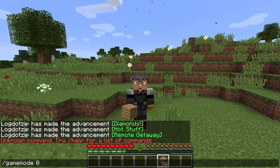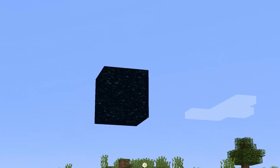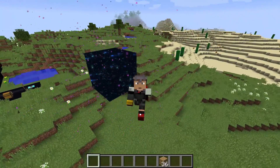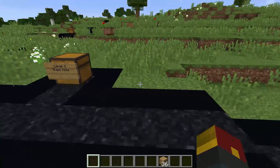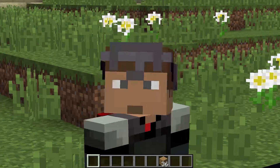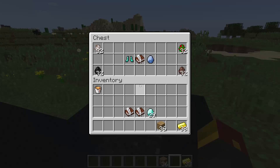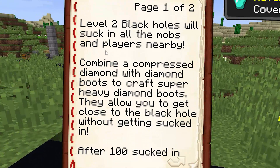You get too close to the black hole, you will in fact die — even in creative mode. So in order to avoid being sucked into this monstrosity that will surely destroy your world given enough time, we're going to need to get ourselves some heavy armor. In order to prevent yourself from being sucked into the black hole, you're going to need to make yourself some extremely heavy diamond boots. Combine a compressed diamond with diamond boots to craft super heavy diamond boots.